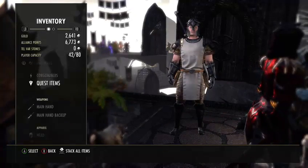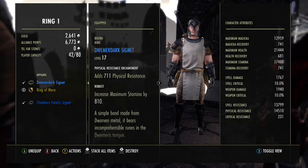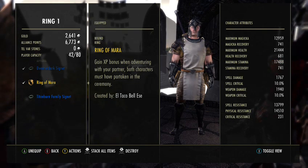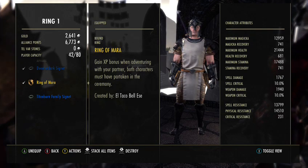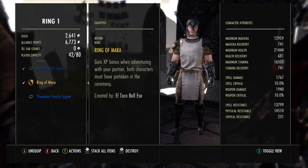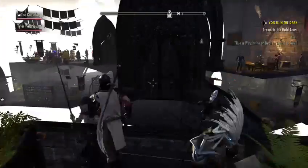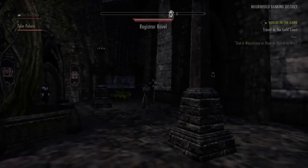So now, what that gives you — do we have to wear the ring all the time? Yep, you have to wear it to get the XP bonus. Basically when you're playing with the person you're married to, just wear the Ring of Mara and you'll get an XP bonus. I believe it's 10% — yeah, it's 10. So when you travel with them around, you'll gain extra XP. If you're like me and you like more XP, it's always helpful.